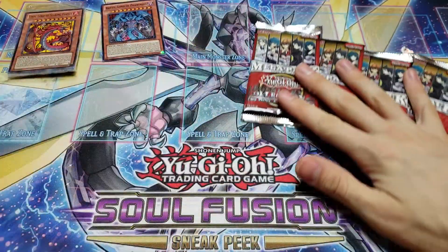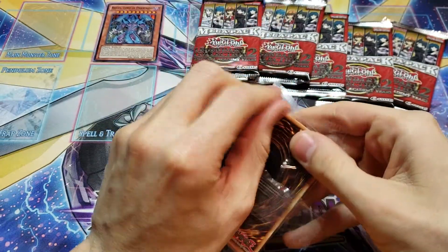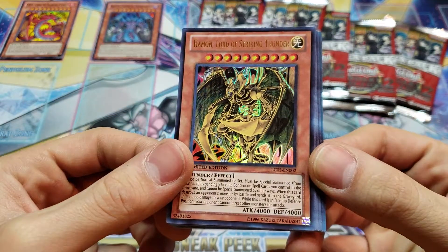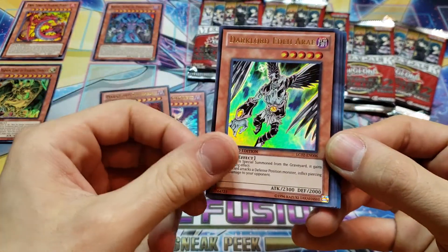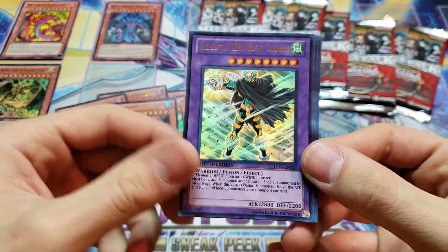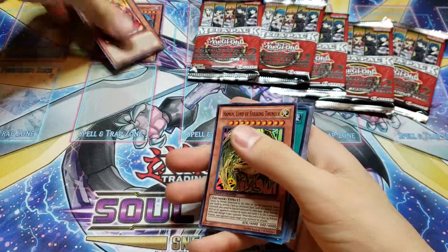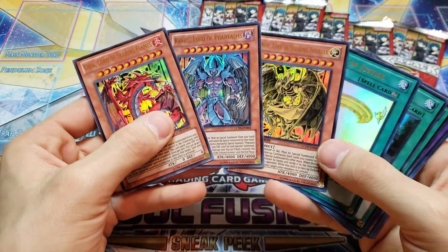Before we dive into these, let's go ahead and check out our promotional cards that come with the set. You're guaranteed these for every one of them. We have the Uriah and the Hemon. Plus, you're going to have the three Dark Lords. Cyber Larva, Lion Alligator, Spawn Alligator, Elemental Hero Great Tornado, Parallel World Fusion, Dragonic Tactics, and Court of Justice.